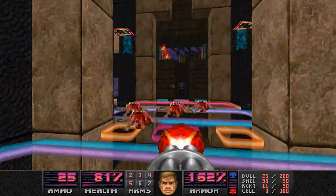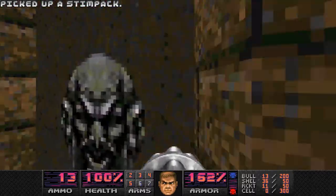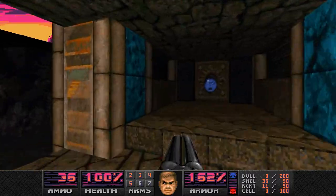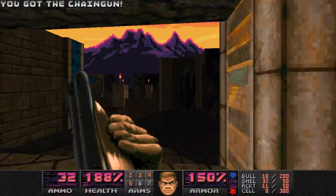I took quite a bit of damage from a rocket hitting just as a lost soul came at me. It's not a good idea to kill Pain Elementals with the rocket launcher, which is why the designer gave me the rocket launcher pickup and dumped a bunch of Pain Elementals on me. It's cool.